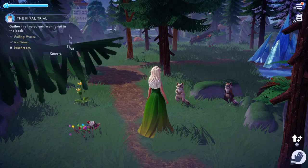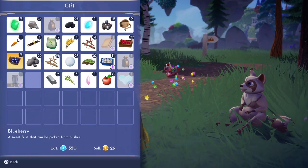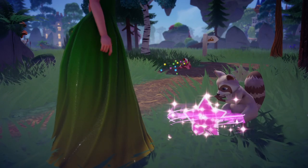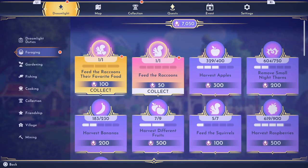Once you are close enough, you will see the raccoon actually sit on the floor like this. Go up to them — their favourite food is blueberries. As you can see, they are very happy to have the blueberries, and they'll probably drop some items.